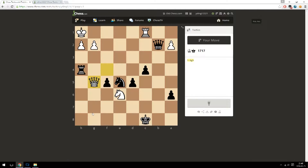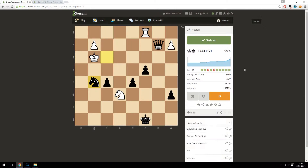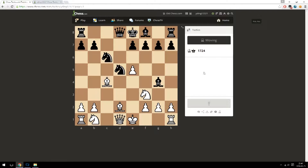He moves his queen back, preparing for a check of some sort and also guarding the square. I have to be careful what I do in this position. I can win a queen via fork — I take his pawn. If he moves over, I can't fork him, but then I can checkmate him. So that's preferable too. Let's go for it. And that is correct. We're zipping through these puzzles to get the points. So 1724 — let's keep climbing.